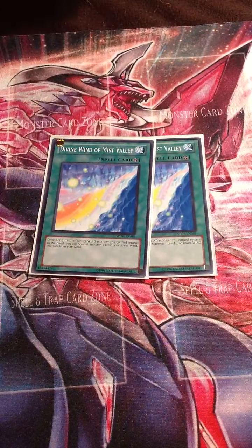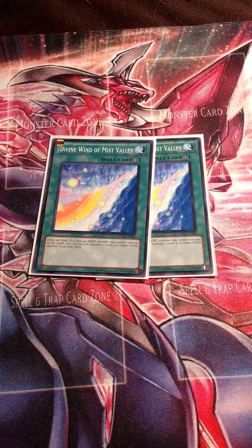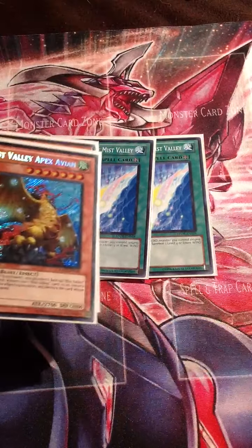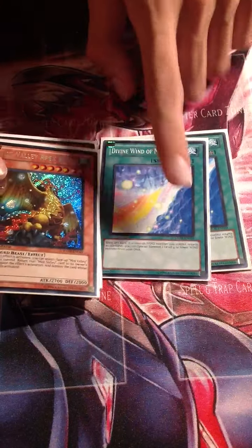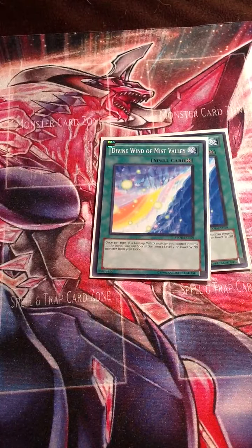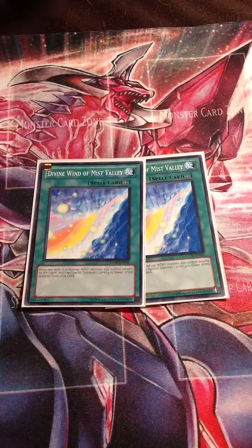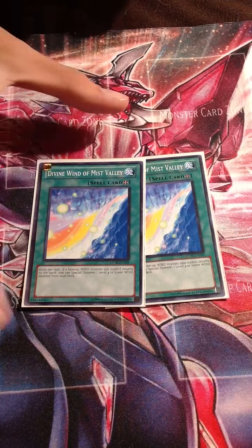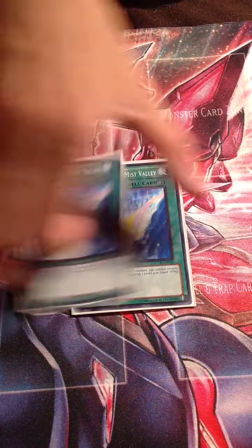For spells, two Divine Wind of Mist Valley - it's basically there for Apex Avion. If you have Divine Wind and Apex Avion on the field, you can bounce Divine Wind to Apex's hand to negate with his effect since it's a Mist Valley card. If you do pull off Divine Wind's effect, it's really good - once per turn, if a face-up Wind monster returns to your hand, you special summon a Level 4 or lower Wind monster from the deck.